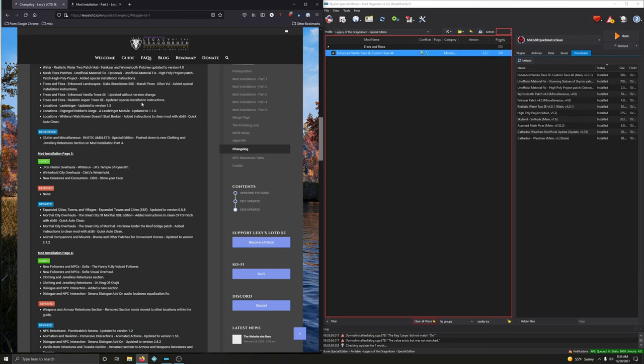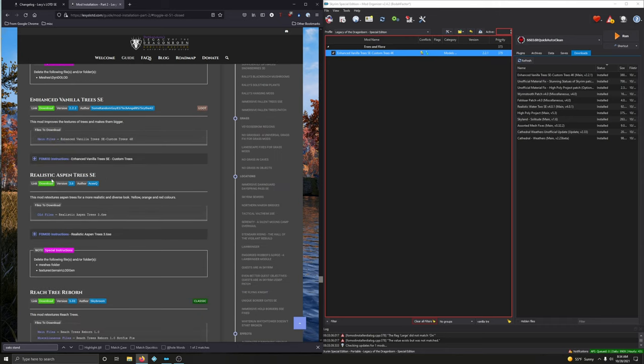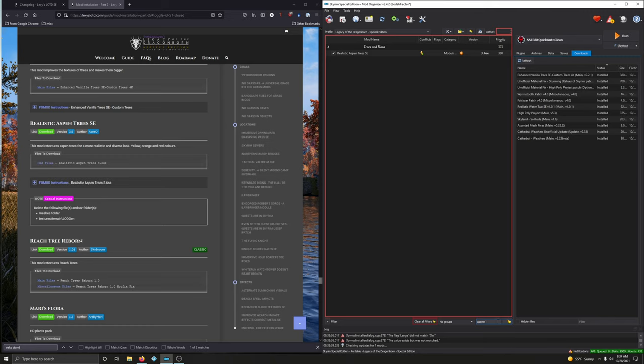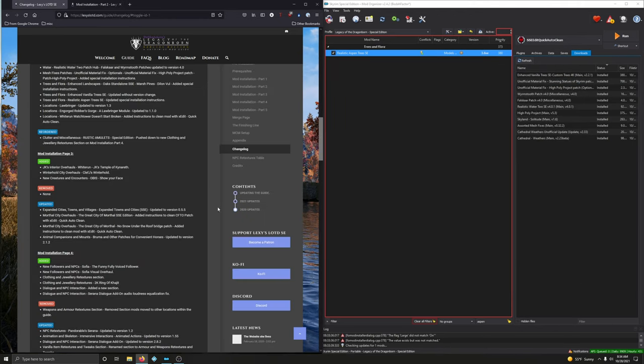Realistic Aspen Trees — updated with special instructions. Check if we need to update the mod — version 3.6, we're at 3.6, so no update needed. Just follow the special instructions: right click Realistic Aspen Trees, open in explorer. We already deleted the meshes folder, so following the textures instructions: go to textures > terrain and delete the LODGen folder. That mod is now good to go.